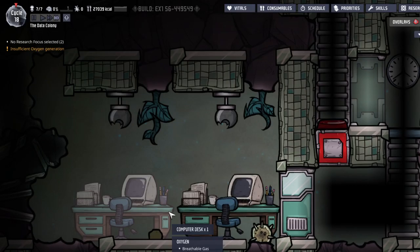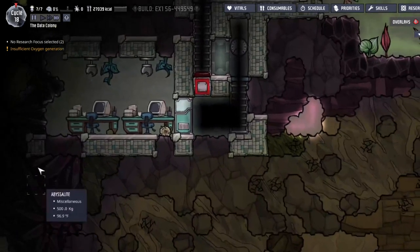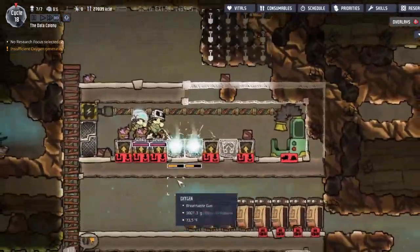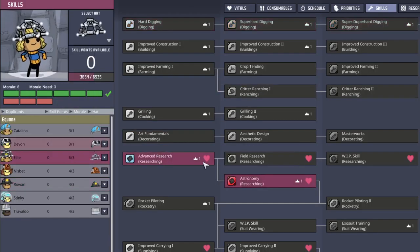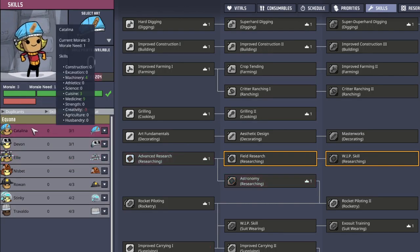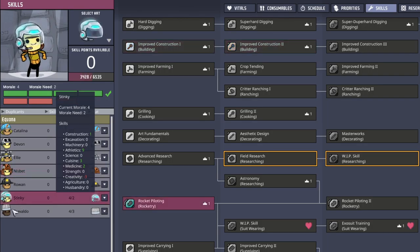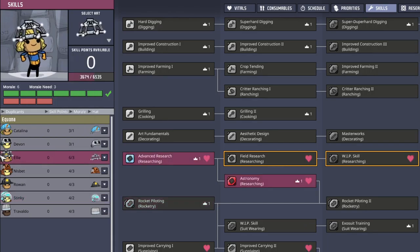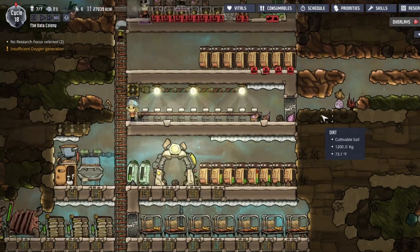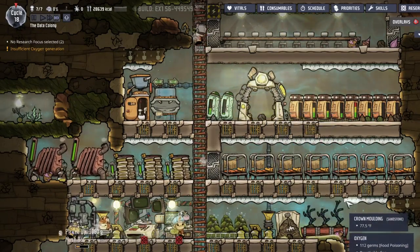I want to get to this computer - I know it looks old, but I want to play some games. The colony likes crop tending - 0.4 cycles. Maybe I'll get a farmer. Who would be a good farmer? Also, who's the closest to a new skill? So far it looks like Stinky, but it's actually Ellie. Devon, you're almost right there to a new skill.